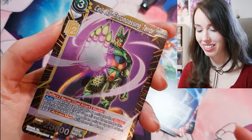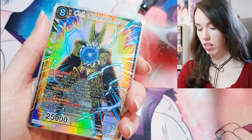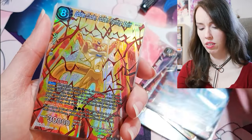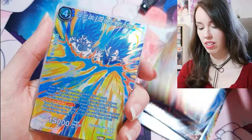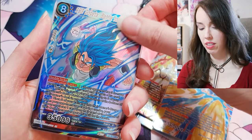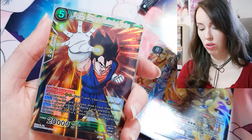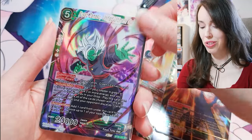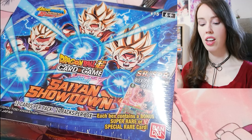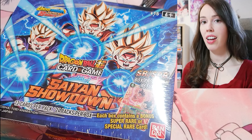Okay, so let's recap the box. First up we have the Cooler SR box topper, which we got a duplicate of as well. SR Super 17 — I really like this one. The SPR Cooler — pretty sick. The SPR Goku and Vegeta — I actually really like that one. SS Blue Gogeta SR. A duplicate Golden Cooler I'll probably give away. Son Goku, Vegito, and Fused Zamasu. Remember, I will be giving away a sealed box of Saiyan Showdown — leave a like, comment below, and subscribe. That's it for today's video guys, I hope you enjoyed it and I'll see you in the next one!